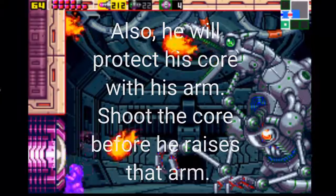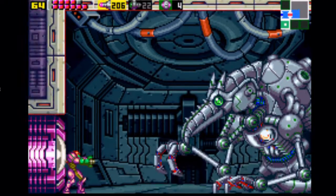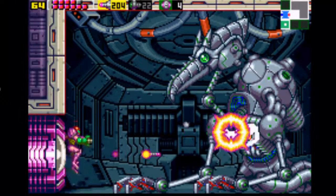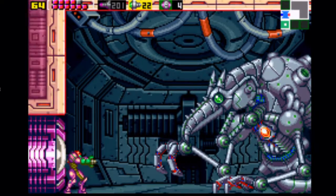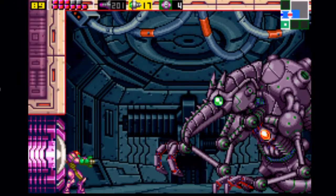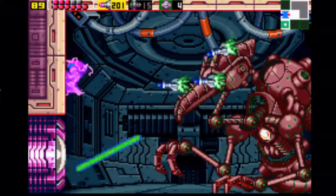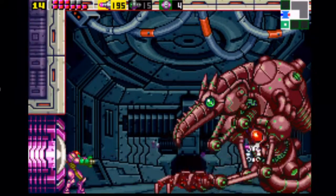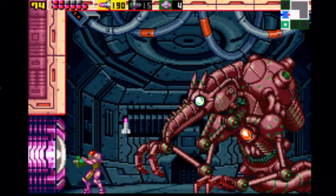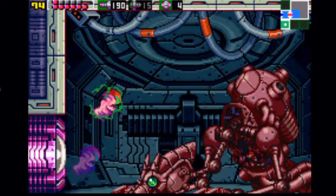He'll occasionally back up and either do nothing or shoot fireballs at you in either direction — near the ceiling or the floor — and you want to keep jumping to dodge them. After you destroy the outer core, you have to destroy the inner core now. He'll use a different attack where he shoots lasers from his eyes. Keep using that same strategy. He'll also try to shoot missiles from the back of him. Not that hard of a boss fight at all.